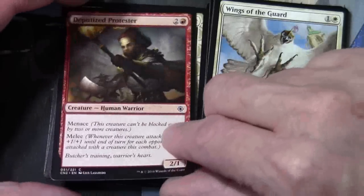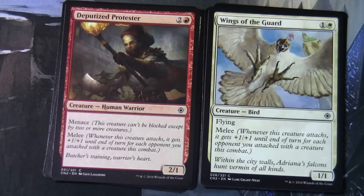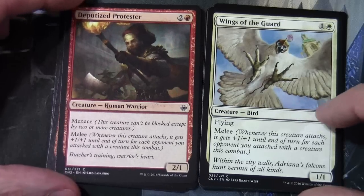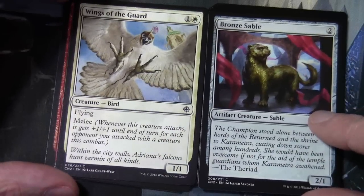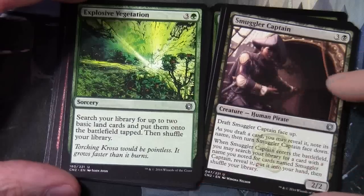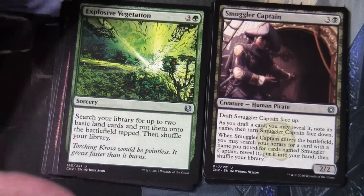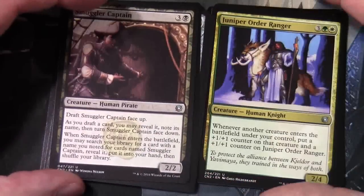Deputized Protester and Wings of the Guard are also in here - Wings of the Guard has Melee: whenever this creature attacks it gets +1/+1 until end of turn for each opponent you attack with a creature this combat. Bronze Sable is just a two-colourless 2/1. Moving to uncommons: Explosive Vegetation and Smuggler's Captain, another draft-affecting card. Draft Smuggler's Captain face up - as you draft a card you may reveal it and note its name, then turn Smuggler's Captain face down. When it enters the battlefield you may search your library for a card with a name you noted and put it into your hand. Conspiracy drafts are obviously going to take a lot longer than regular drafts.